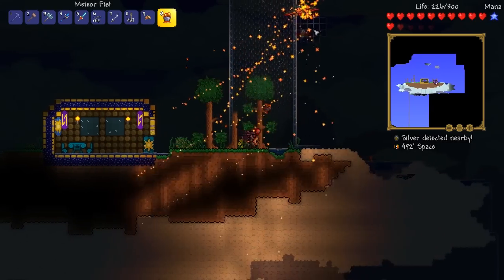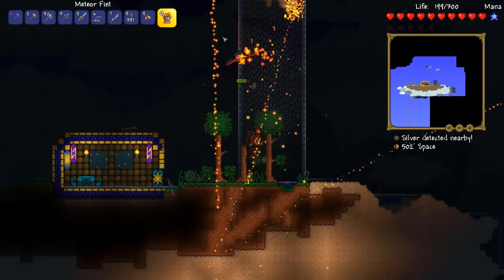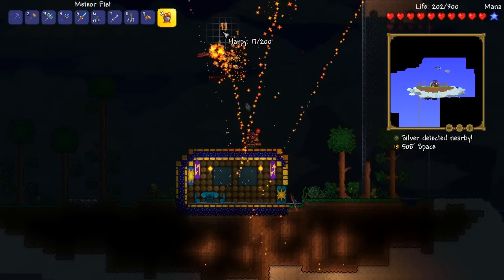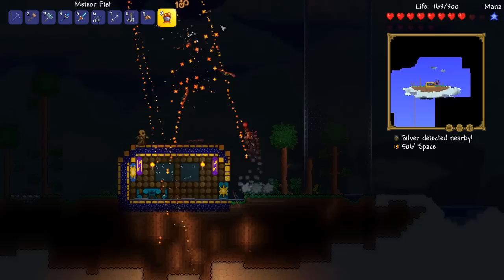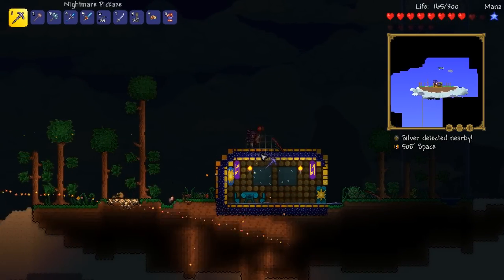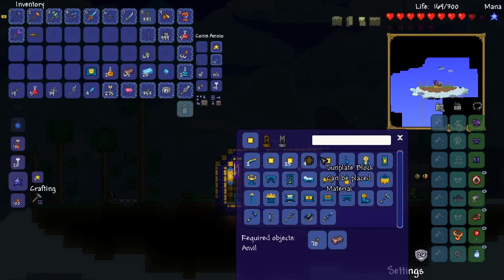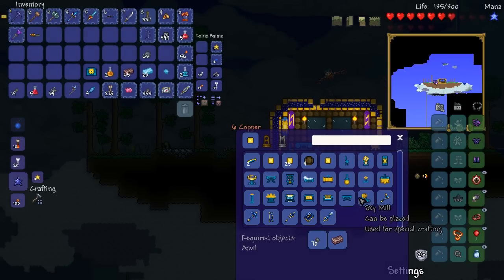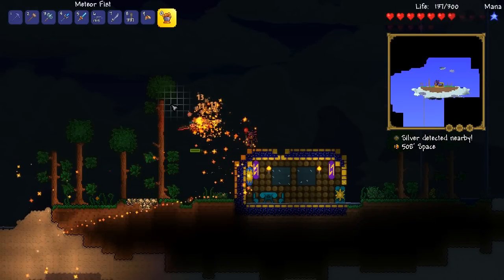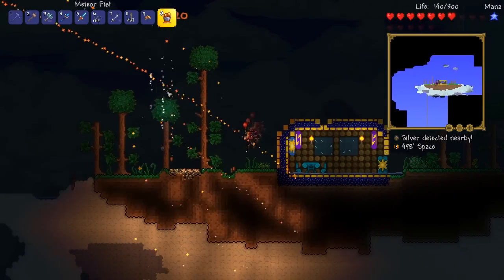We are getting so many weapons today — it's amazing. Not only that, but today we're also going to get ourselves some wings. How many feathers do we have? Four. I need a sky mill as well. Is there a way of making a sky mill? It just requires clouds and rain clouds — oh, that's really easy actually. I'm going to go get the materials for that and meet you guys back at base once we're ready to make the sky mill.